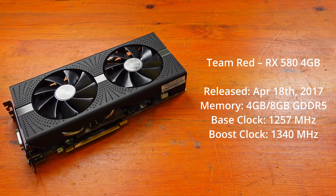Moving on to Forza Horizon 5 at 1080p low — the 1650 Super averaged 120fps, minimum 102fps, maximum 148fps. The RX 580 scored an average of 89fps, minimum 74fps, maximum 112fps. At 1080p medium, the 1650 Super averaged 93fps, minimum 76fps, maximum 113fps. The RX 580 averaged 73fps, minimum 59fps, maximum 90fps.